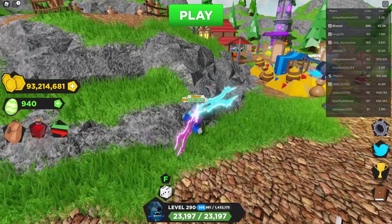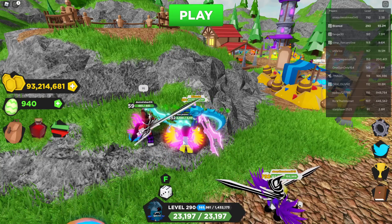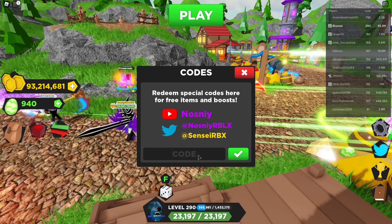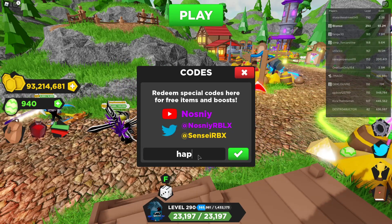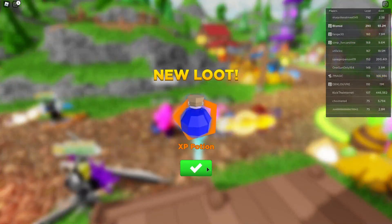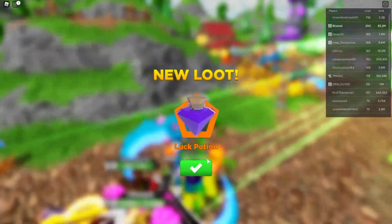Before I end off the video, I have to tell you guys the codes. I'll probably put something in the description or the comment section with where the codes are, because I always forget to put them at the start of the video. Shout out to Senzai for giving me these codes slightly early. The first one is 'happyeaster2021' — even though it's a little bit after Easter at this point — and that's going to give you a brand new XP potion. The other one is 'luckyluckylucky' and this is going to give you a luck potion, and yes it does.